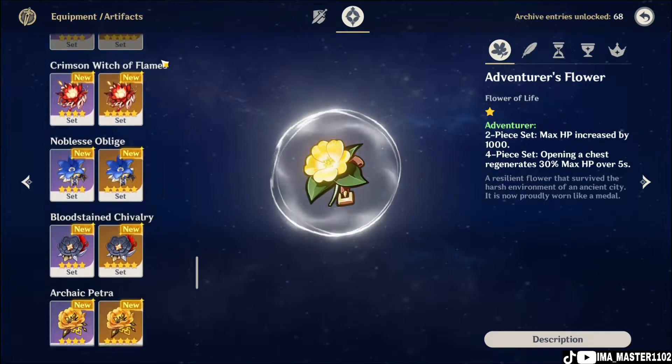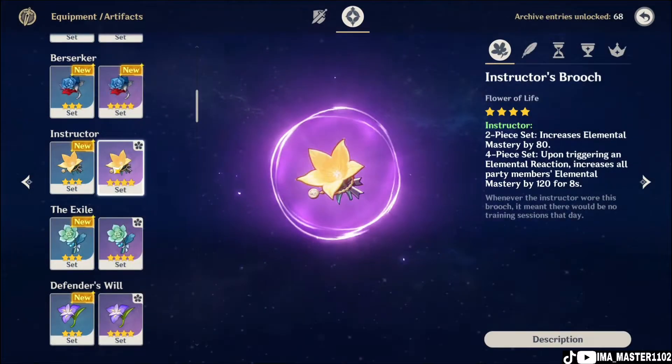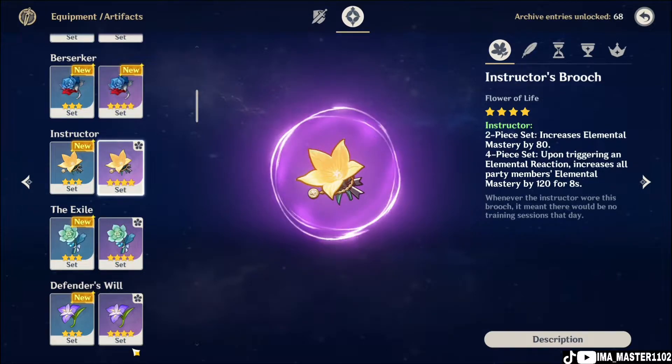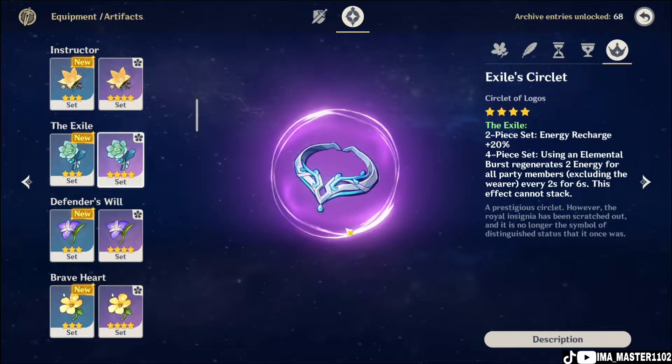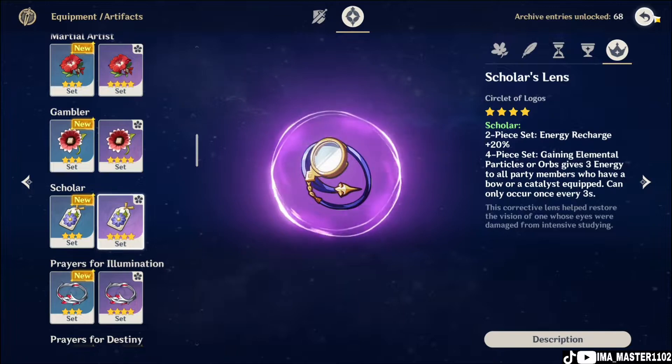For the best artifacts, the top choice is the four-piece Noblesse Oblige. Next is the four-piece Instructor, which is recommended if you want to do more elemental reactions such as Vaporize or Melt. Another option is a two-piece Exile combined with two-piece Scholar, which focuses on energy recharge so you can use your elemental burst more frequently.